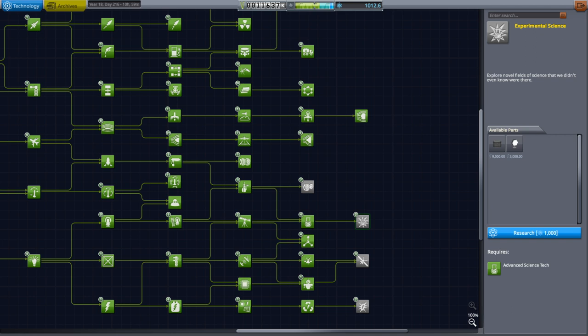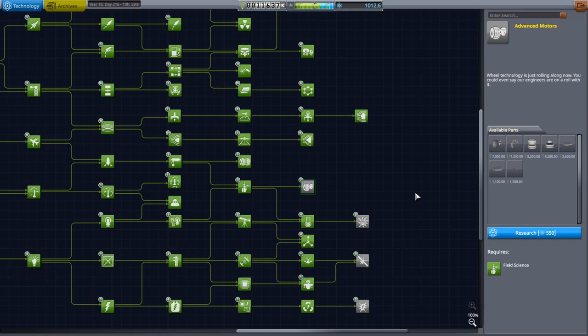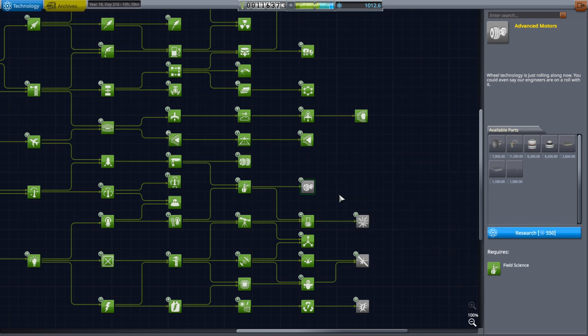Hello everyone and welcome back to my stock career in Kerbal Space Program 1.11. In this video I plan to take care of some Ike missions all packaged into the same launch. But first we have a choice of sciences to unlock — we have a thousand science points. We could get the advanced motors; we've got a contract for a base on wheels. But I think we're just going to go with the wheels we've got. Since we have a thousand science we might as well unlock one of the thousand science techs, and I'm going to go with RTGs.